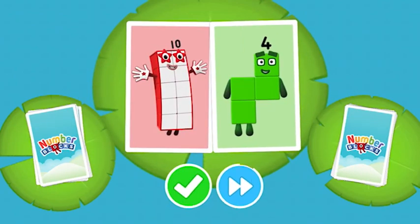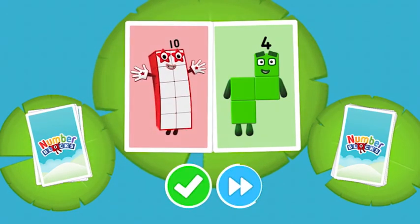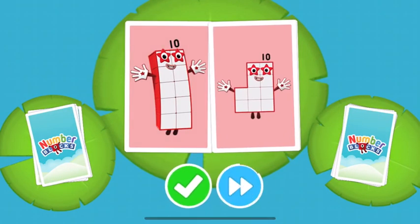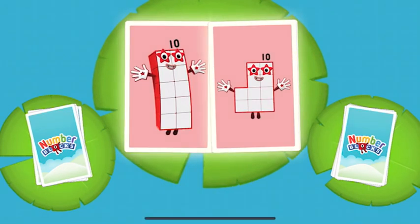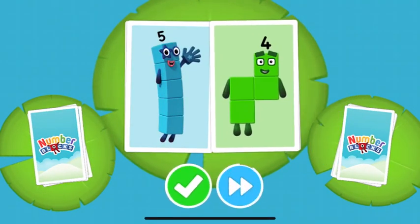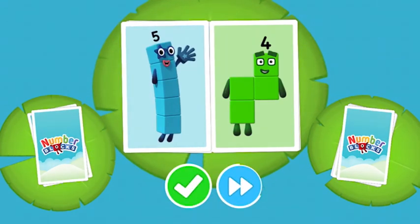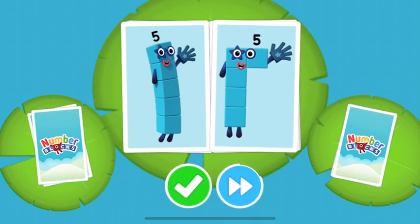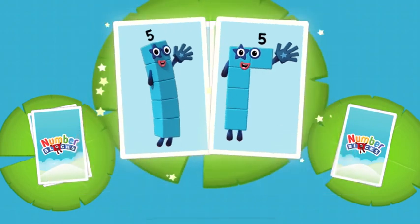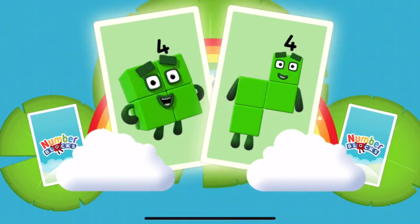Ten! Four! Ten! Ten! You missed two matching values! Five! Four! Five! Five! Snap! You've found two matching numbers! Four! Snap! You've found two matching values!